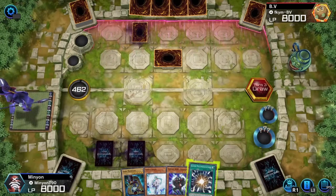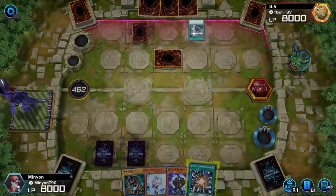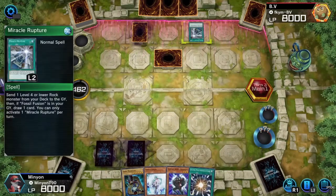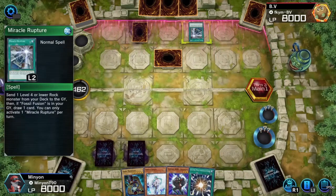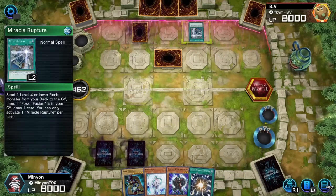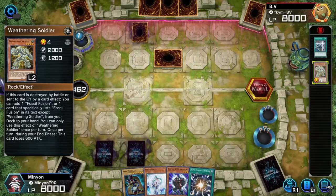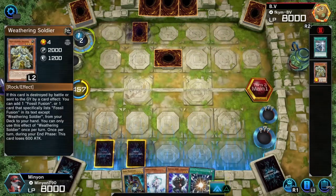You want to set your traps, see what your opponent is capable of, and hopefully your Super Poly is even alive — but it's the Fusion Event, so it more than likely will be. I did try Super Poly in a build before, but when you're climbing the rank ladder, you never know if you're going to come up against someone who's actually running viable targets for your Super Polys, so a lot of the times it can end up as a dead card in your hand.